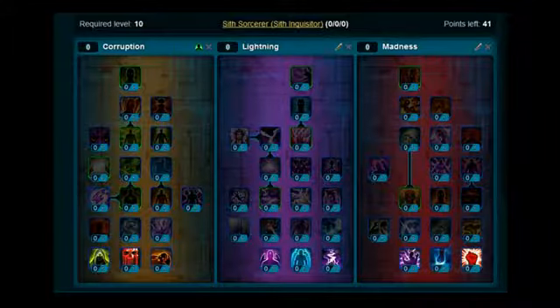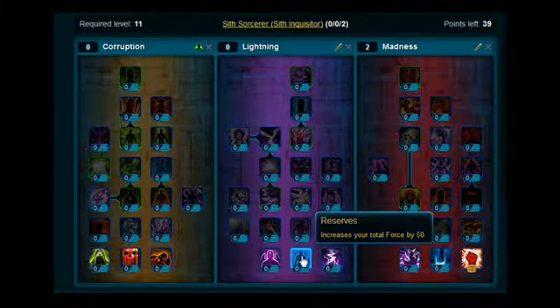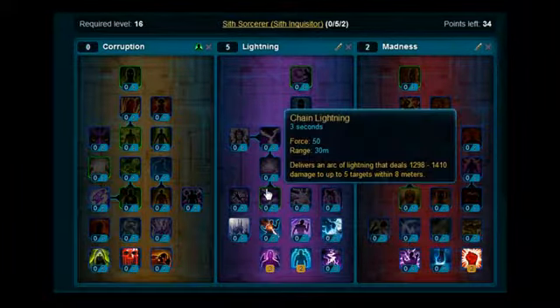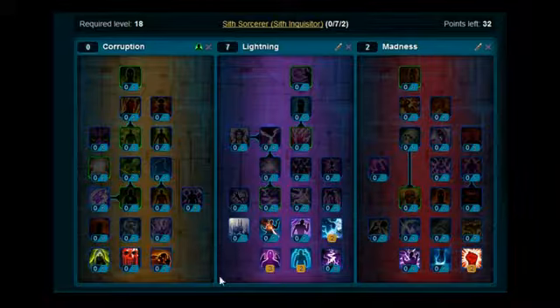Basically what we're going to use is the Corruption Tree and pretty much max that out. First off though, you do want a few choice skills before you even start your healing skills. Moving over to Madness, put 2 on Will of the Sith, stick 2 on Reserves to increase your Force Power, stick 3 on Electric Induction — that stops your attacks costing so much Force Power — and stick 2 on Lightning Barrier for your defence.